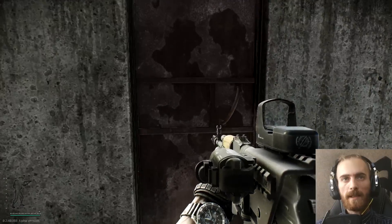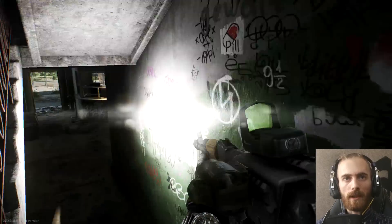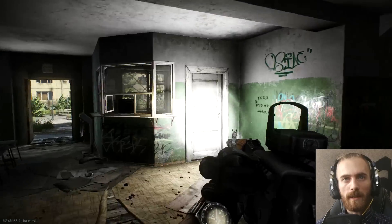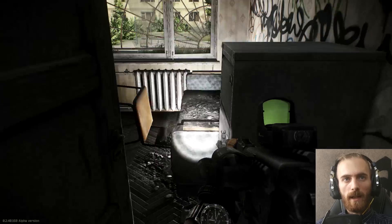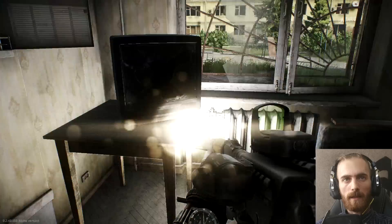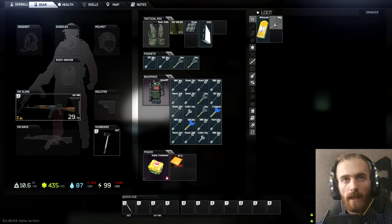So when we've looted those two cabinets, we're gonna head towards the dorms. Our third cabinet is gonna be right here in this office area — here is our third cabinet. Another key and another key.